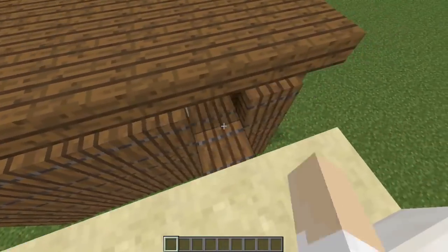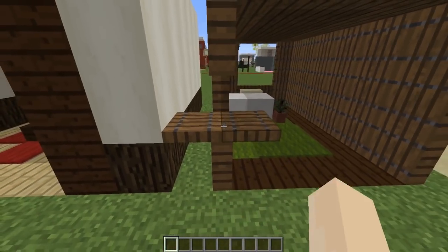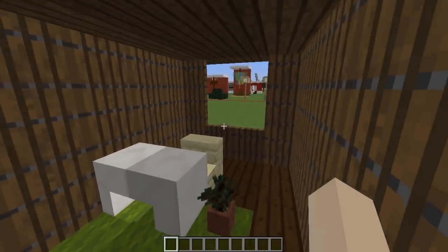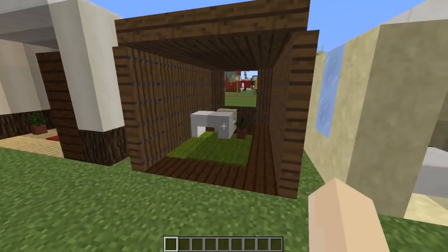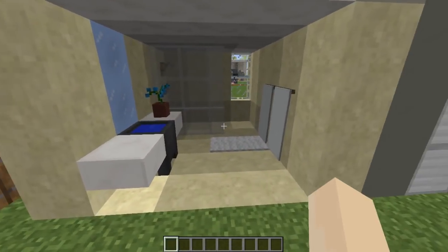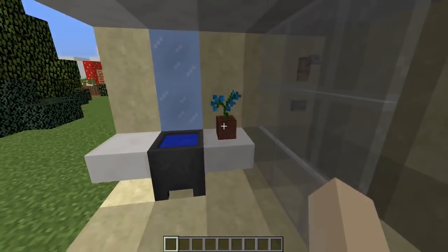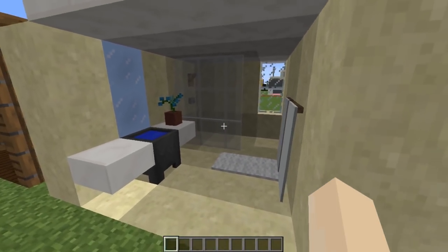This next design is a really simple one that a lot of people were excited about. If you use spruce trapdoors and put them right next to each other, you get a really thin wall effect. This would be great for garden sheds, little outdoor areas, tiny log cabins, outhouses, or little battlefield areas — anything where you want a quick little structure. I've also got a bathroom design using the smooth sandstone block, which has a kind of granite texture and looks great for a modern bathroom.